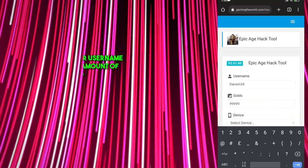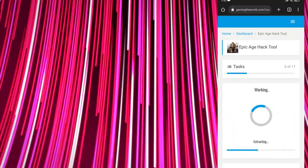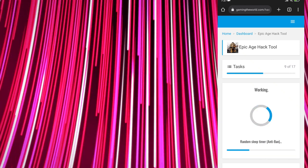Enter your Google Play or Game Center username, input your desired golds amount and select your device. Press Generate to get your golds.